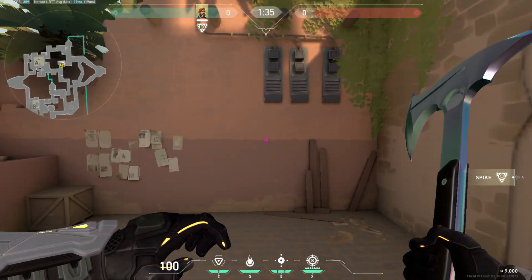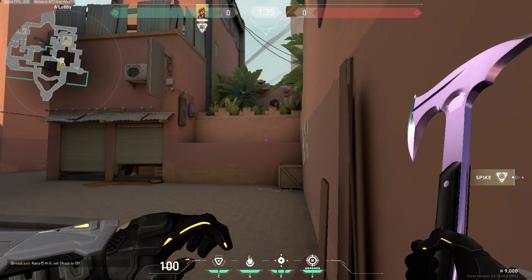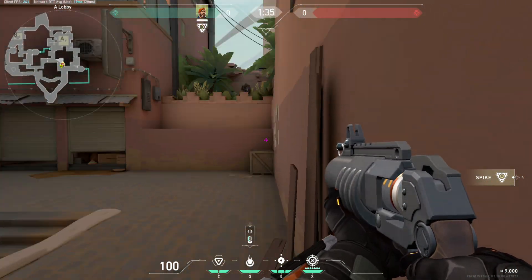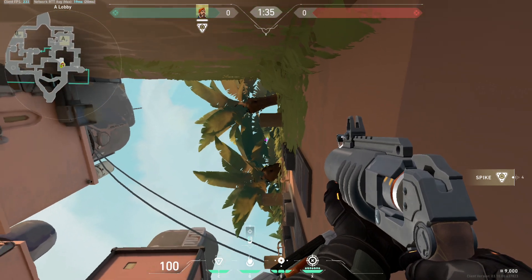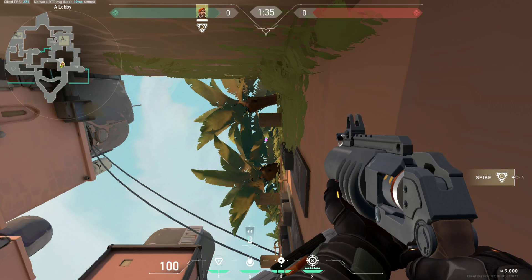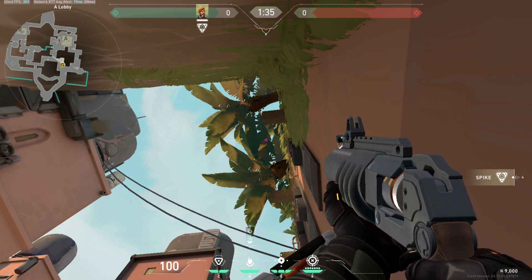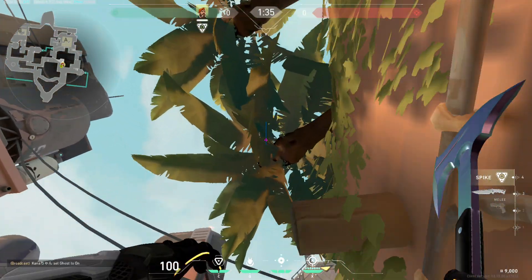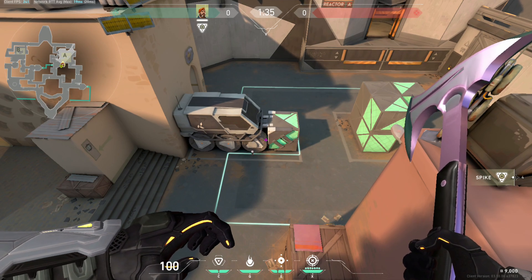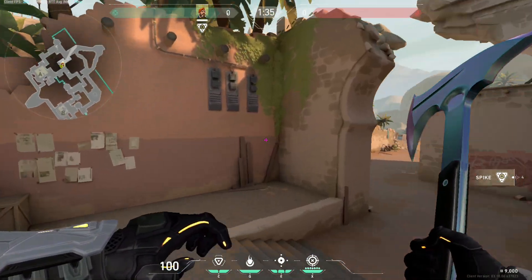Now we'll be doing the E post plant lineup. Just go here to the corner. Don't need to do anything — don't need to jump, crouch, bend, whatever. Just look at the center of this thing. There's a space right here. Go look on the left about a meter, maybe, and then shoot. Perfect — that's for the standard plant. That's 8 seconds of Molly for you.